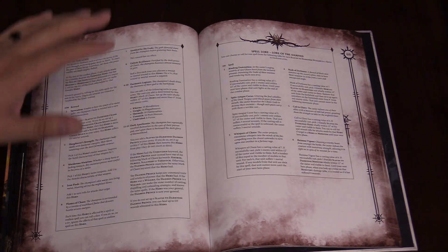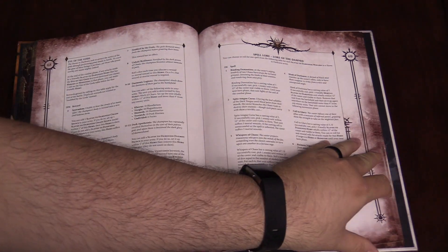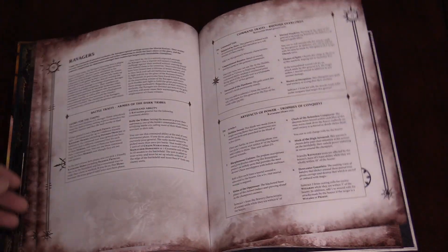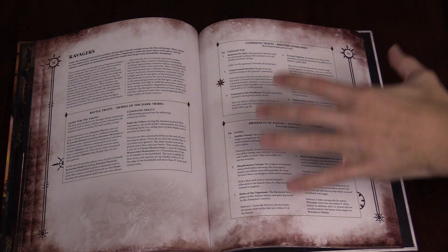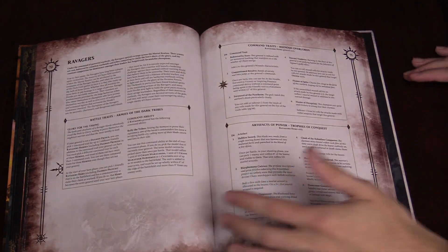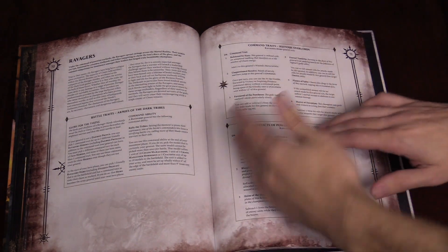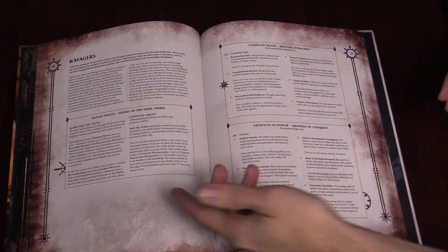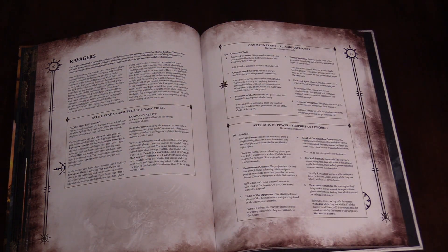We also have the Eye of the Chaos God table, which is back similar to what it was before. There are new spell lores — Lores of the Damned. This is where you get into the different armies. The Ravagers section shows their command traits and artifacts of power. The Ravagers are the ones where your first six heroes can each have six different command traits, as long as your heroes and their demon friends are accounted for.